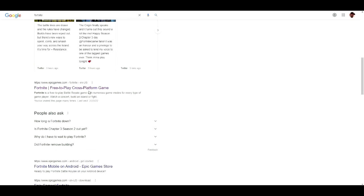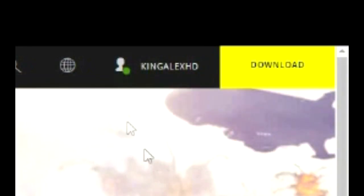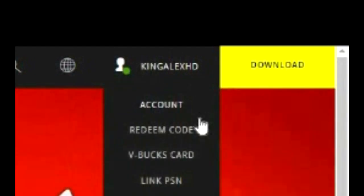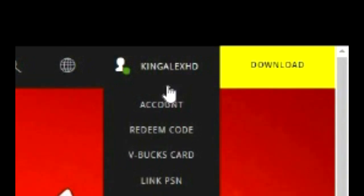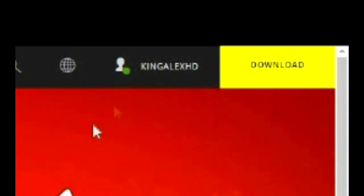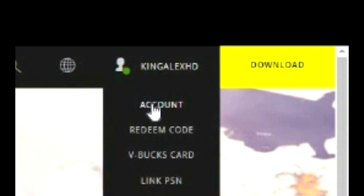On the Fortnite free-to-play cross-platform page, click on that. This should pop up right here. You're going to come over here and sign into your account. I recommend signing in through your Nintendo Switch, Xbox, PlayStation — whichever console or PC you're on. Just go ahead and sign in, and then once you sign in, click on Account.